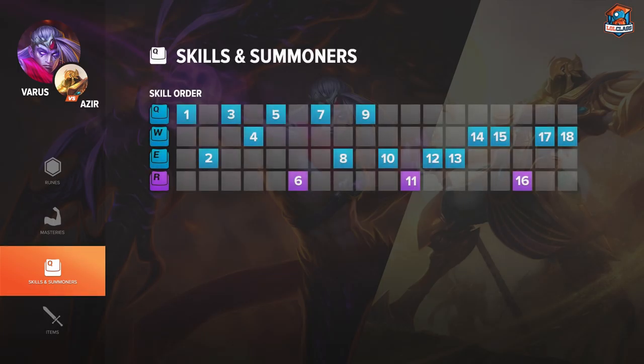For skill order in Varus vs Azir, I like to start Q at level 1 because you can stand in the side brush and shoot your Q into the lane as Azir walks in to push — he pretty much always walks up and is fairly stationary as he's pushing with his soldiers. At level 2 I go E because it helps you trade back and push the wave. At level 3 I go Q again — it's Varus's bread and butter skill. For maxing, always max Q first for the poke, then E for disengage and additional poke, then W last.